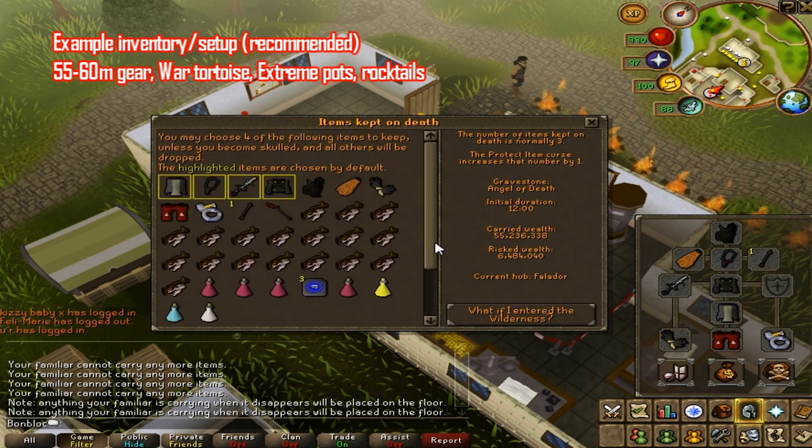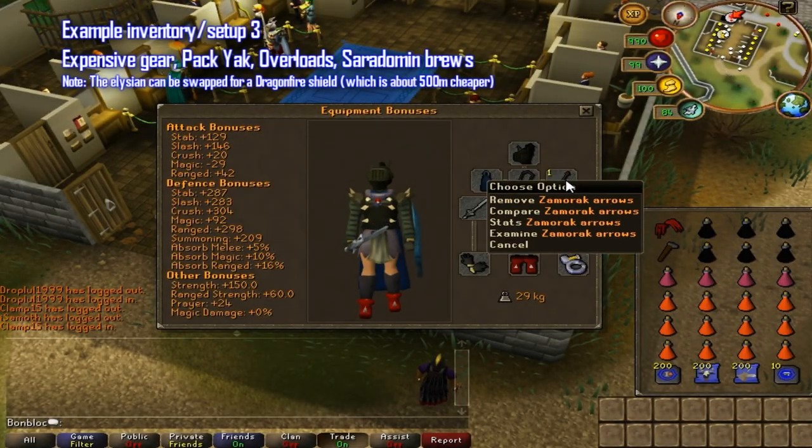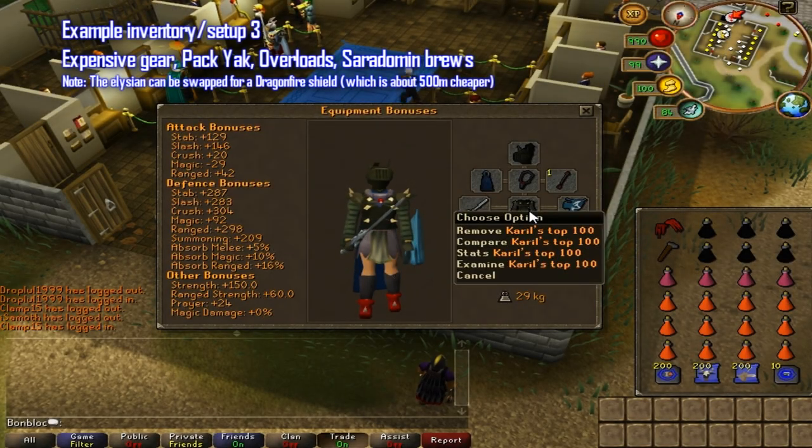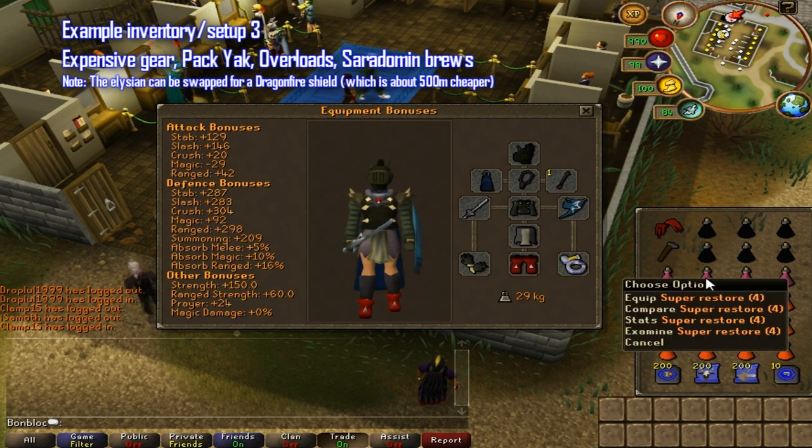Keep in mind you have to have at least one Bandos item. If you have Chaotic weapons, overloads, and a yak, I really recommend the high-end setup. It might be able to get you over 30 kills, maybe even over 40 kills.